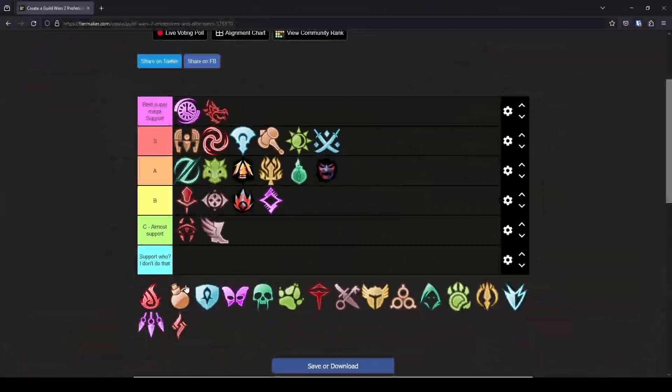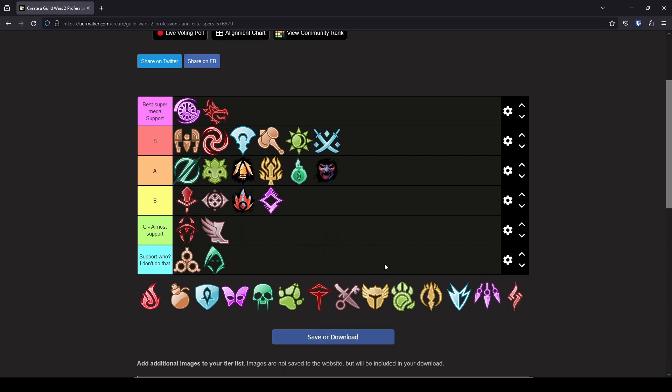And now for the special specs that do not provide any support. I will just quickly add all of them here, since they are dps only builds. They still share some might and fury, which definitely helps the group, but that's not really support. This looks much more spread out than the dps tier list, but at least there is a support spec for each class, so no one can feel left out.